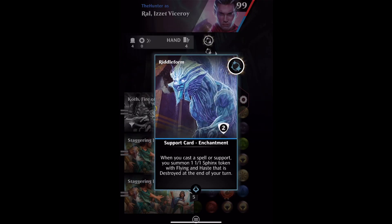Hi, another unique token for you. Riddle Form is a support card enchantment from Hour of Devastation, which is the Egyptian themed set. It's going to create a Sphinx token for us, which has Flying, Haste, and destroys itself at the end of turn.